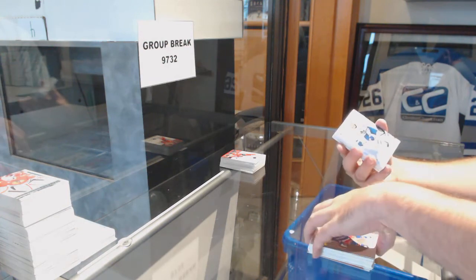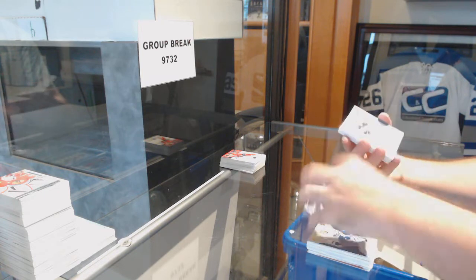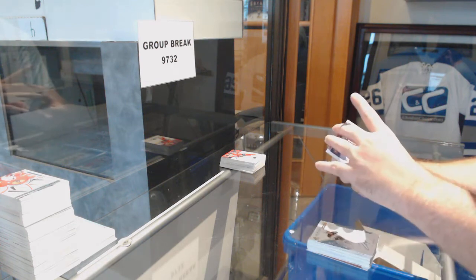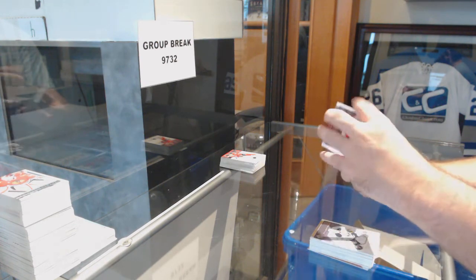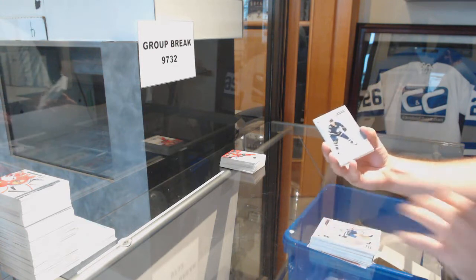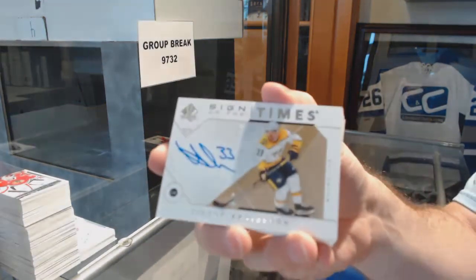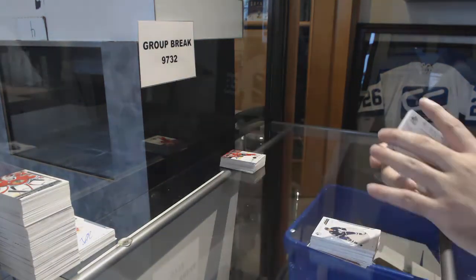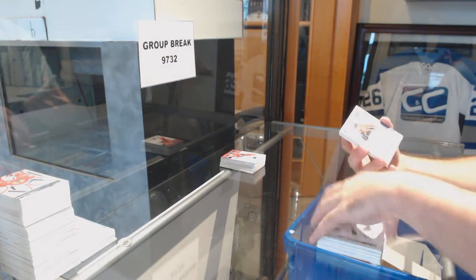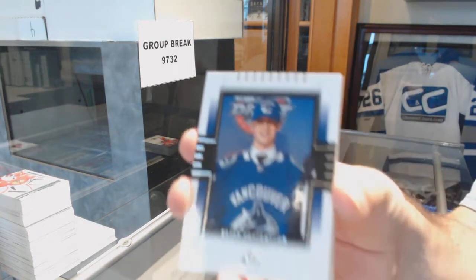Future Watch Spectrum of Neil Pionk for the Rangers. Milestones of Heesher for the Devils. Future Watch Auto of Jacob Zobrol for the Boston Bruins. Jack Eichel Milestones for the Sabres. Kachuk for the Calgary Flames. Spectrum of Travis Dermott for the Maple Leafs. Mason Appleton Future Watch for the Winnipeg Jets. Sign of the Times of Victor Arvidsson for the Nashville Predators. Stamkos Milestones for the Tampa Bay Lightning. Future Watch Auto of Elias Patterson for the Calgary Flames.